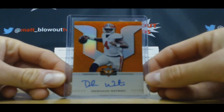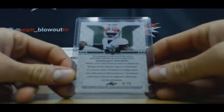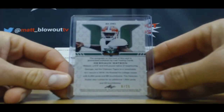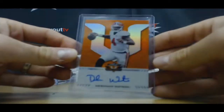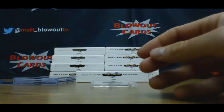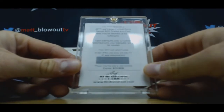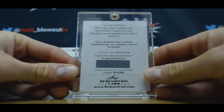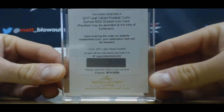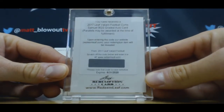Deshaun Watson, 6 of 25. And our redemption is Valiant Football — Curtis Samuel. BGS graded auto card parallels will be awarded at time of fulfillment, so you're not sure what you're going to get — could be anything from out of 50 to a 1 of 1.